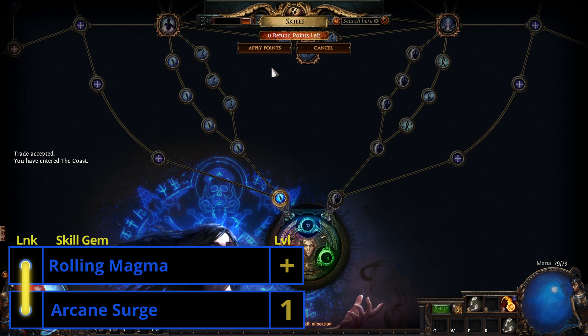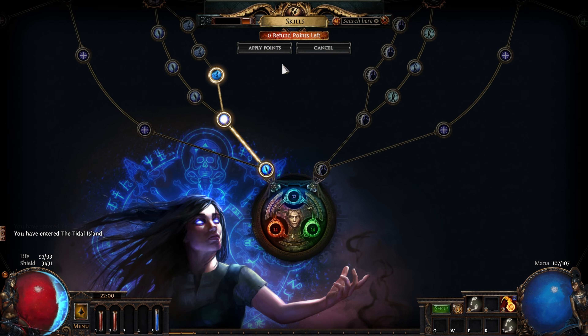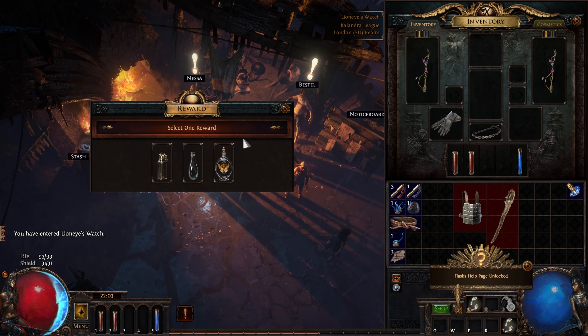Before we kill Hillock we use Fireball and Arcane Surge, because it's our only choice. Once he's down we pick up Rolling Magma from Tarclee for the Enemy at the Gate quest, making our two-link Rolling Magma and Arcane Surge.